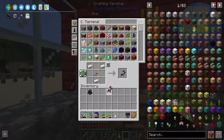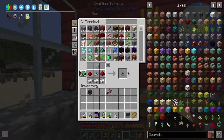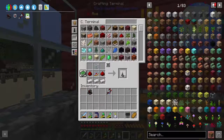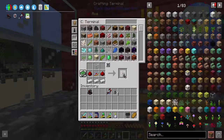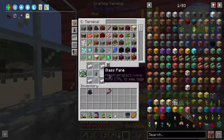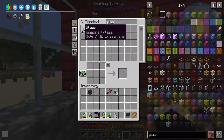We're going to make ourselves a laser wrench — that's the first thing we need in this mod. I think we're going to need at least four of these. There's nothing hurting about having more of these in the future; we're going to want as many as we can get. I need more glass. These nodes are what we're going to be using to transfer stuff around.